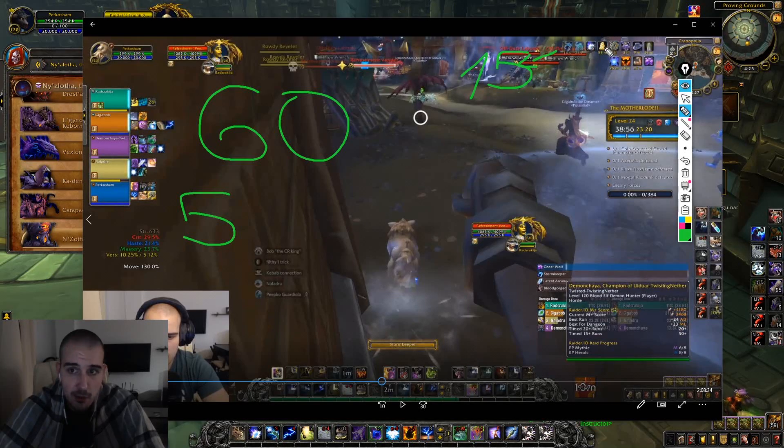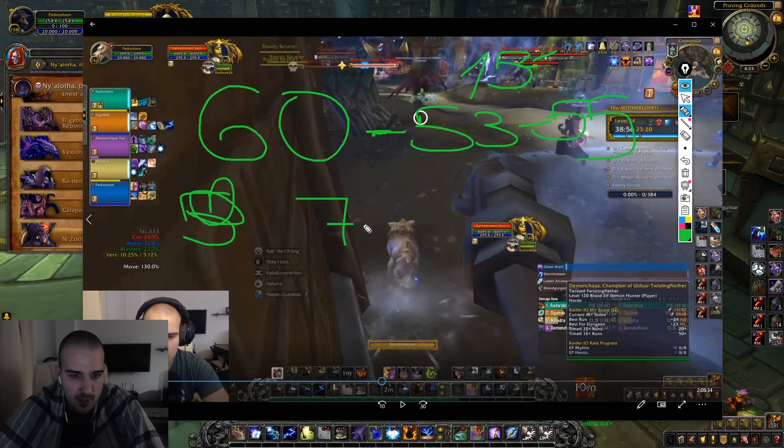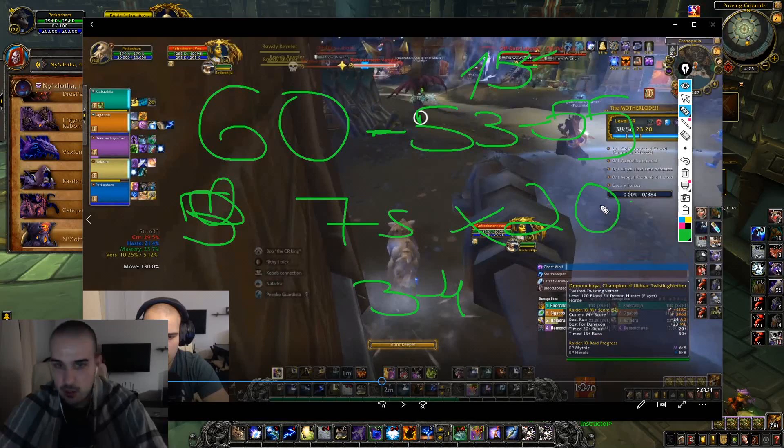So always precast your Storm Keeper, even if you have to wait 5 seconds before you attack — it's actually a huge increase. I usually use Bloodlust before engaging a big pack. I usually precast Storm Elemental so I never use my Storm Elemental ability before it gets empowered — you usually have to wait 3 to 4 seconds before the Storm Elemental gets empowered, and then you use the actual ability called Eye of the Storm.